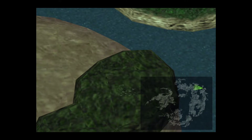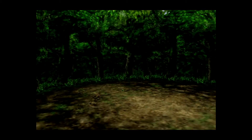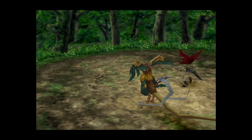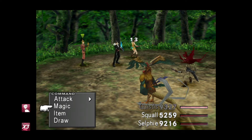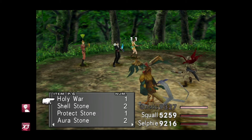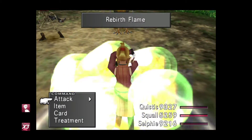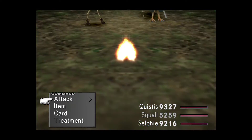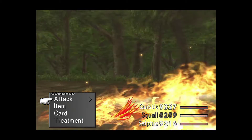We first need to go ahead and summon Phoenix using the Phoenix Pinion. For that you will need the Item command. Just go into any random battle to do this. Use the Item command — where is that Phoenix Pinion? There we go — I've got three of them. The Phoenix Pinion summons the Might of the Phoenix, which is a great item, a great summon, a great Guardian Force.